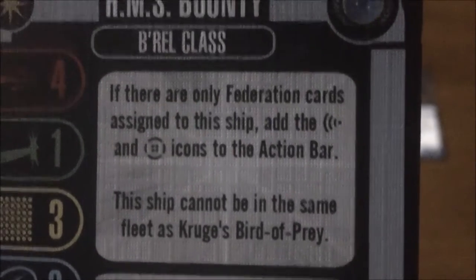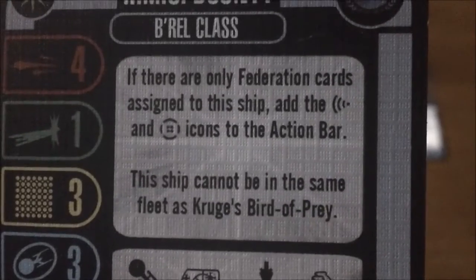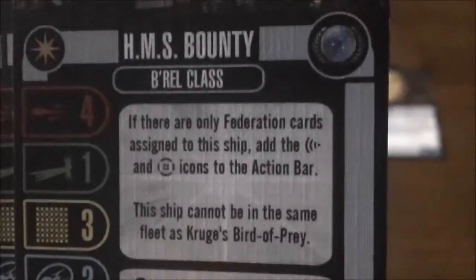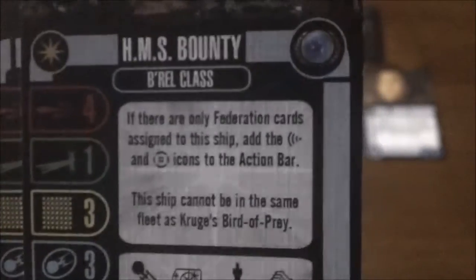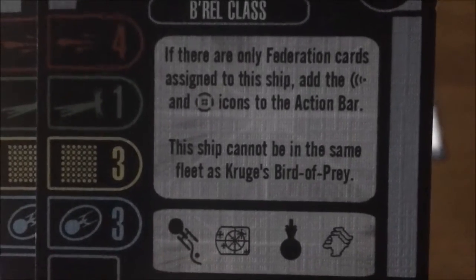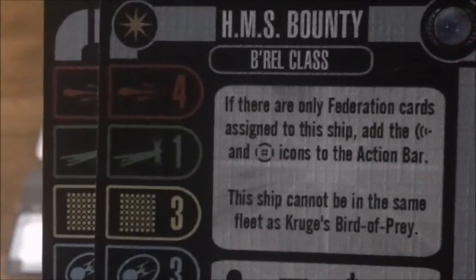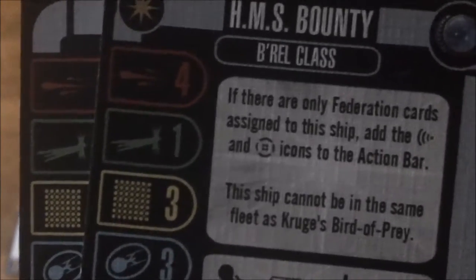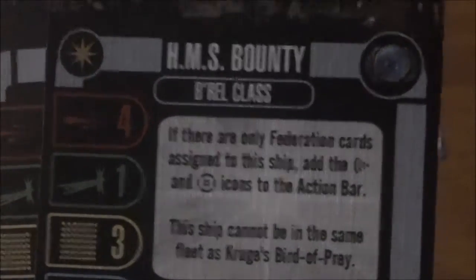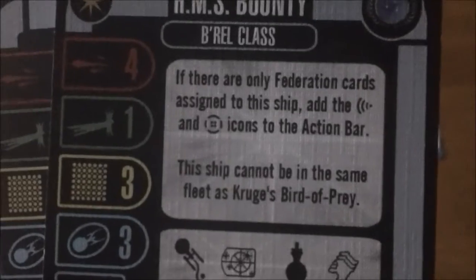The ability is: if there are only Federation cards assigned to the ship, add scan and battle stations icons to the action bar. The ship cannot be in the same fleet as Krug's Bird of Prey. It's still a pretty nice ship. Aside from some high-cost upgrades, it's the only cloaking Federation ship — there's a cloaking device that came with the Defiant and one with the Pegasus, but they're a little overpriced. This is the first one built right into the cost.